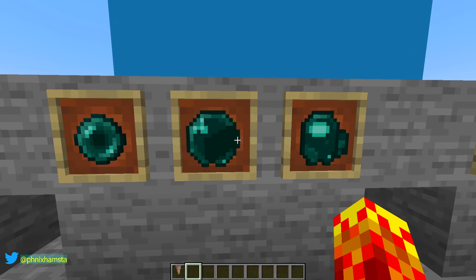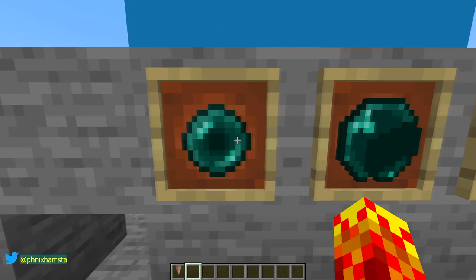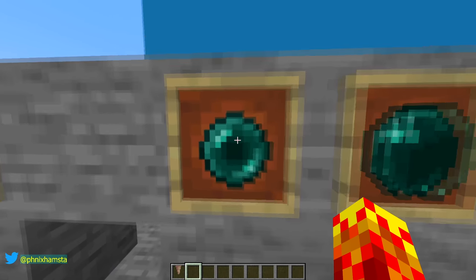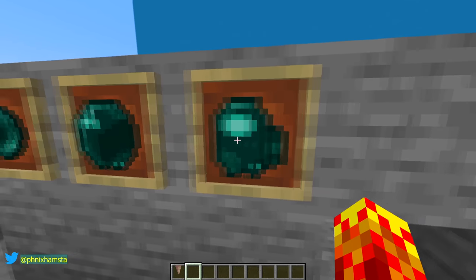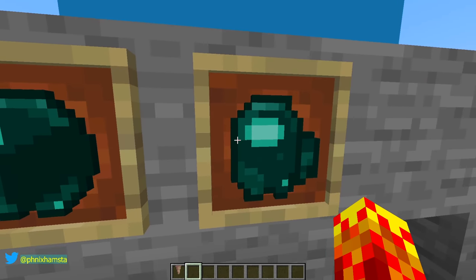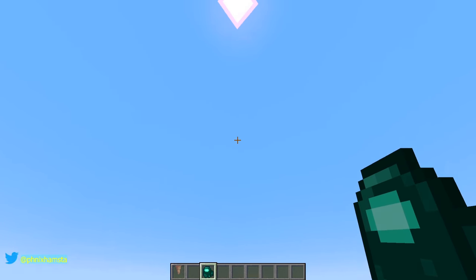The ender pearl, on the other hand, looks okay. The darkness in the center becomes the backpack, the shine on the ender pearl becomes the visor. And because the ender pearl has a distinct outline, it actually doesn't look too bad. So there's my ender pearl — if I threw it, there he goes.